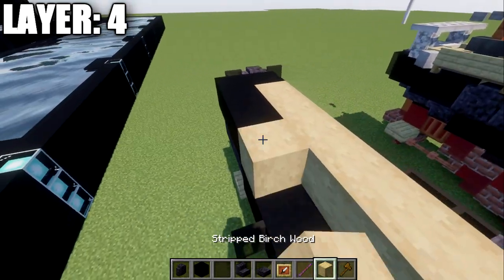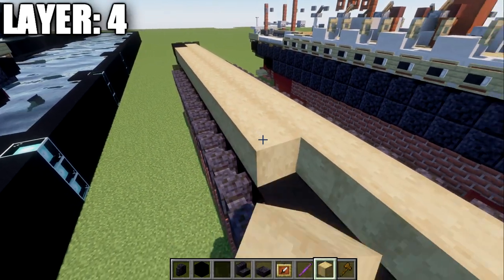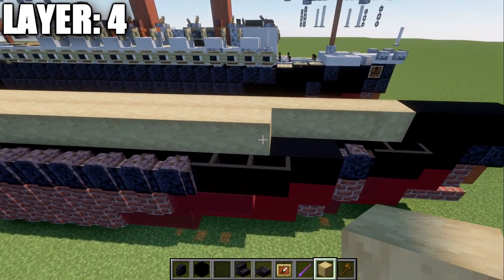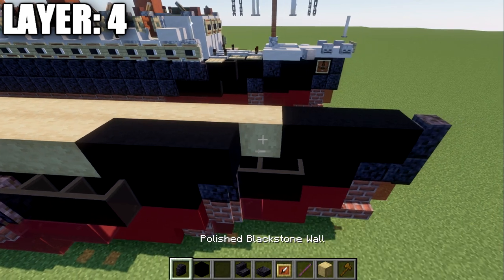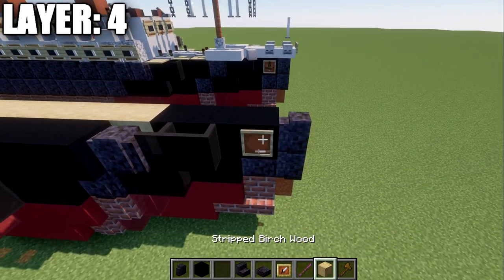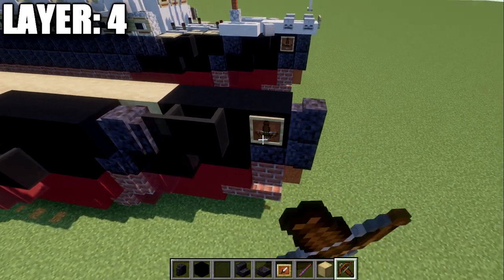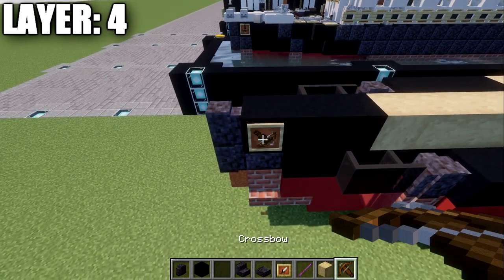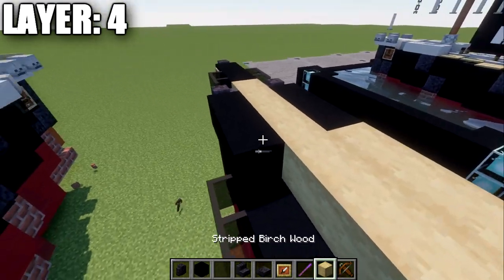Go down 22 blocks of stripped birch wood going forward. Take black concrete and place 3 blocks, a polished blackstone wall, two black stained glass panes, followed by an item frame on the side of this block. In that item frame, place a crossbow rotated to face downwards. Go to the other side and do the same exact thing, all the way down the ship.